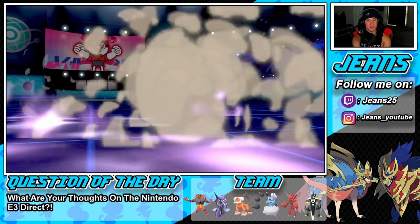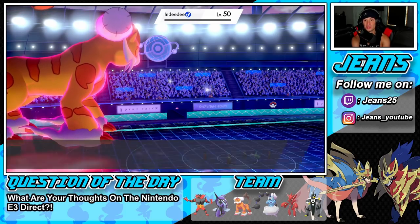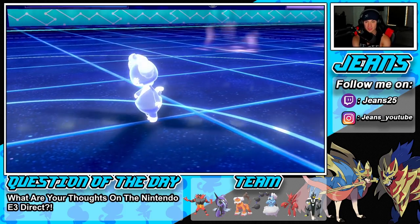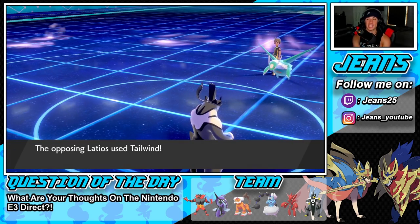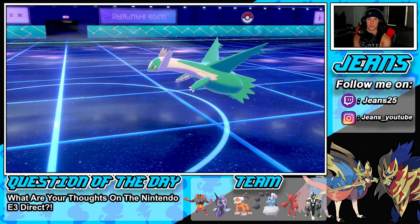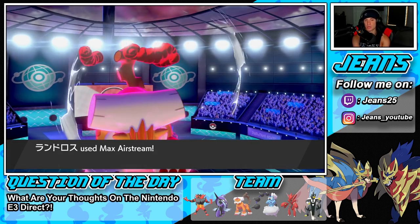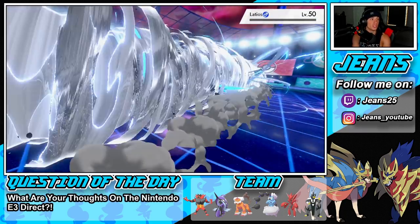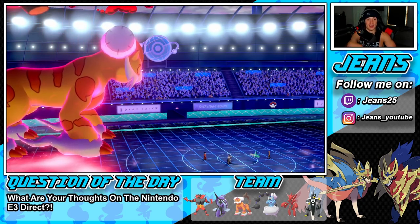I've just been having a blast doing videos for you guys — it really does make my day waking up every morning, making videos, and getting feedback and commenting back to all you guys. Wicked Blow is going to drop — do we pick up the KO or is this thing Sash? It is NOT Sash — that's beautiful! That is lovely, we get a guaranteed crit too. Airstream slides over and he ends up Tail Winding — totally fine because we're going to start speed boosting with our Airstreams. Then I can Wicked Blow and take that thing out next turn.